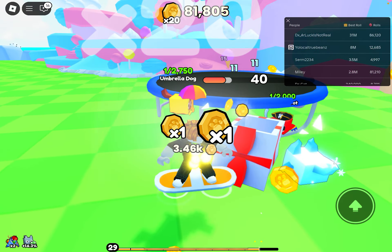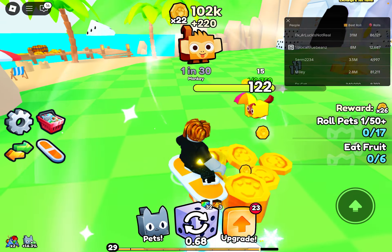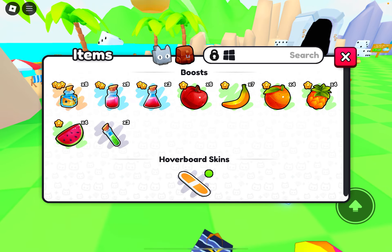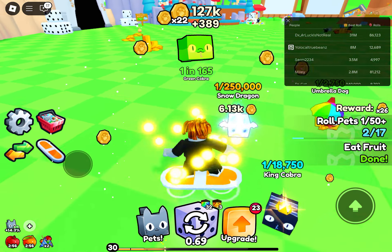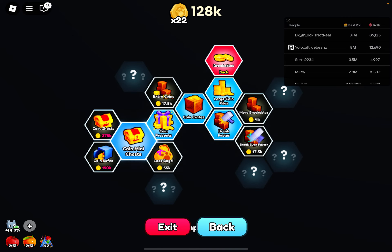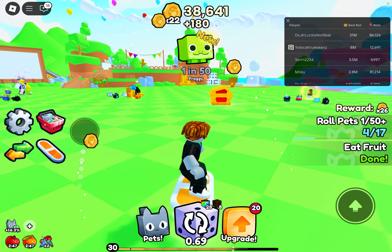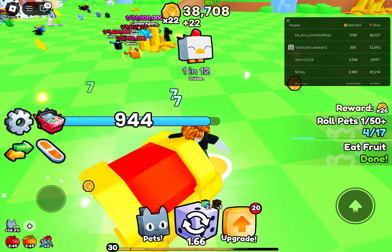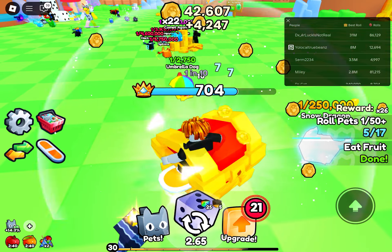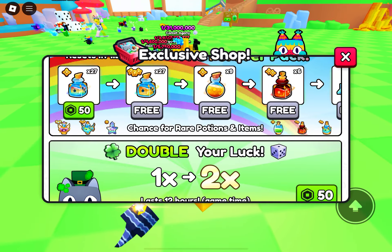Okay, 20, 21, 22 — so that's good. Eat fruit — sure, one, two, three, four, five, and boom, so that's done. I have 100k coin mini chests — I got it! I can get 100k from this, but it's not really worth it because my pets aren't too strong. How much time do we have left?